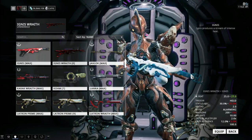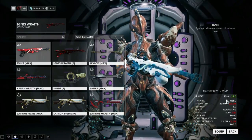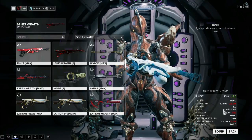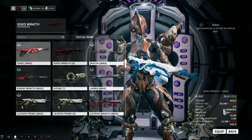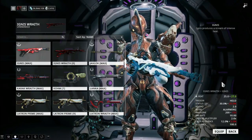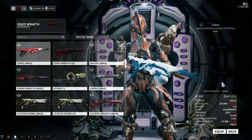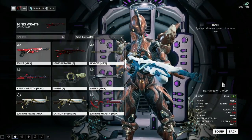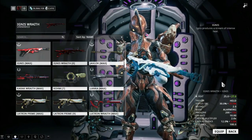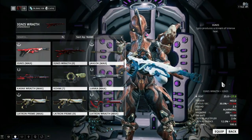Now let's jump right into the stats. The Ignis Wraith does have a lower base damage than the Ignis — 25 heat damage over the Ignis' 27. However, it does have a 5% increase to its status per second, bringing it up to 30 instead of 25. It has a magazine size of 200 over the standard Ignis' 150, a critical chance increase of 7% bringing it from 5 to 12, and the ammo maximum is also 800 over the Ignis' standard 750.